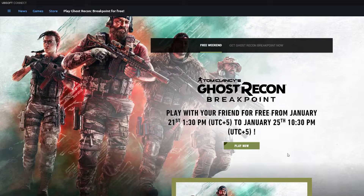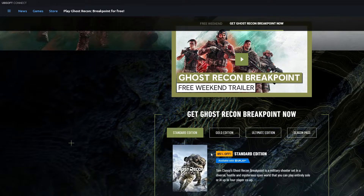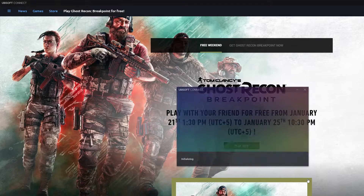On that page you can see 'Play with your friends for free from January 21st to January 25th.' So you can play this game free for the next four days. If you enjoy it, you can buy it — there are huge discounts: the Gold Edition has 80% off and even the standard edition has 85% off. To get the game, just click on 'Play Now.'